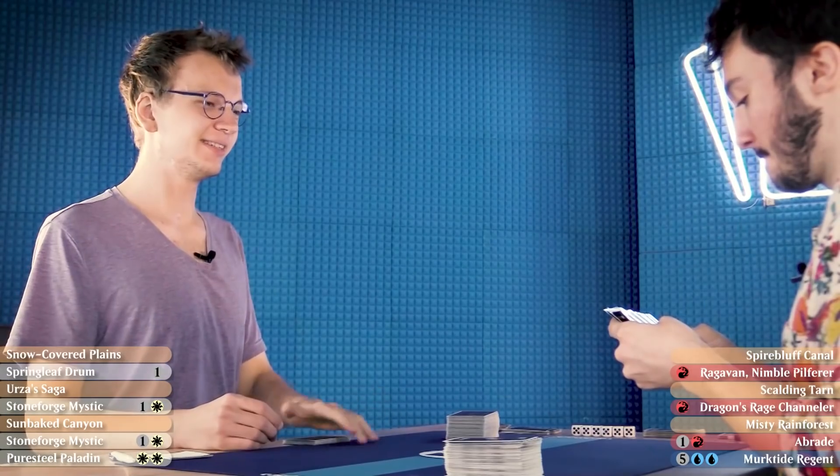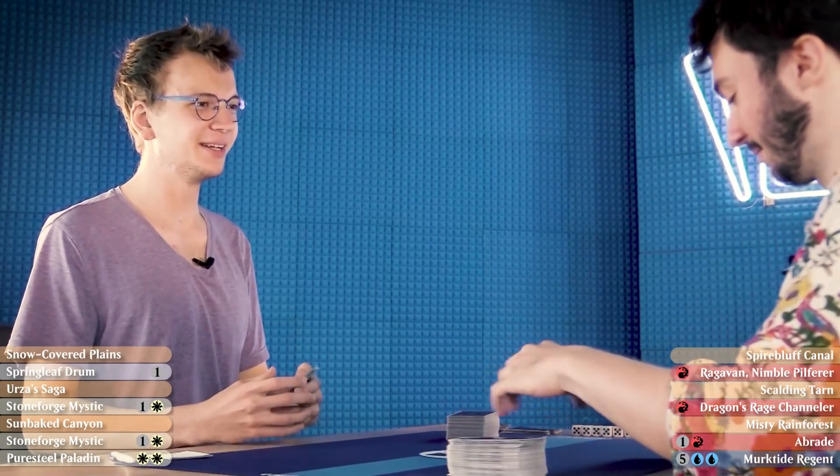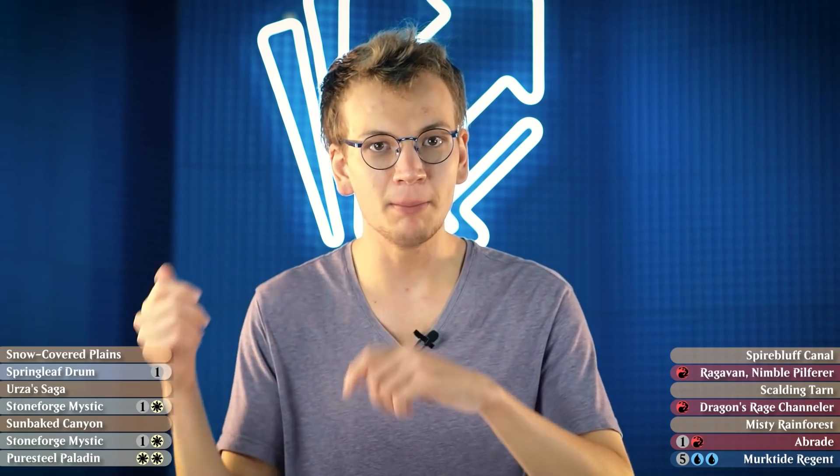I won the die roll, so I go first. My starting hand might be a bit slow, but between Urza's Saga, Stoneforge Mystic, and Puresteel Paladin, I have the combo and a way to grind Karl out of the game.